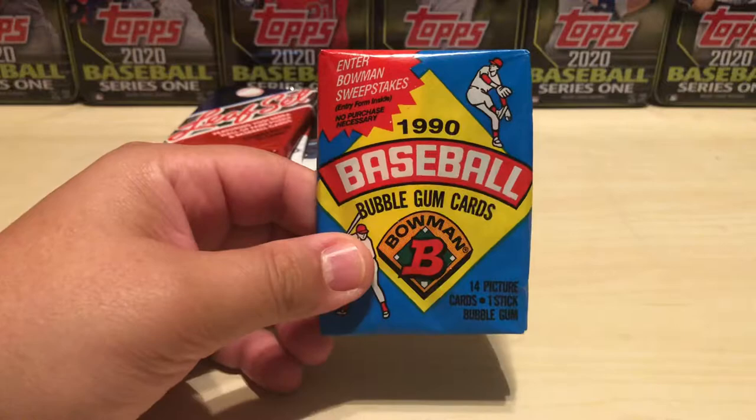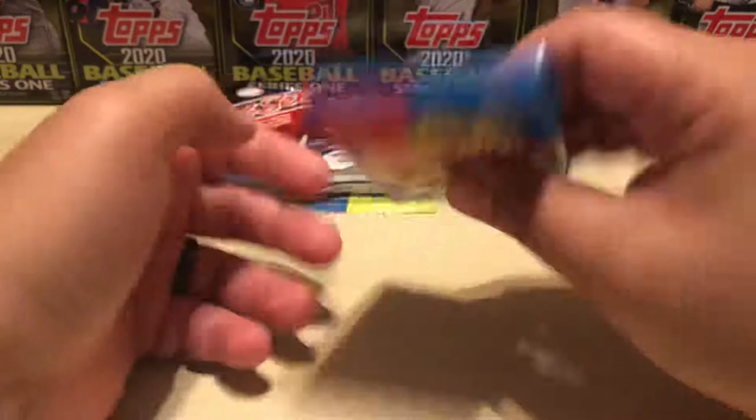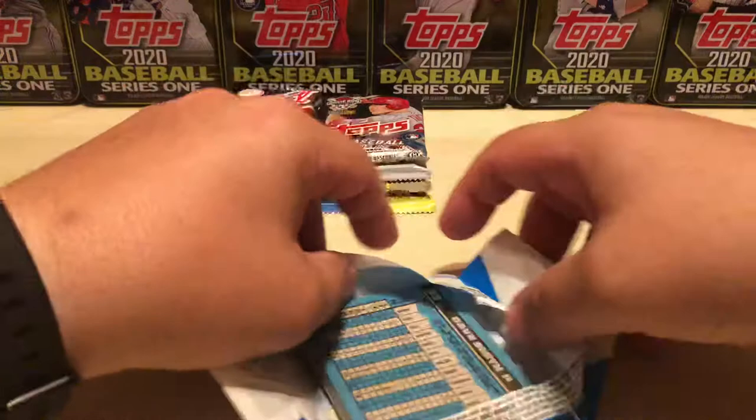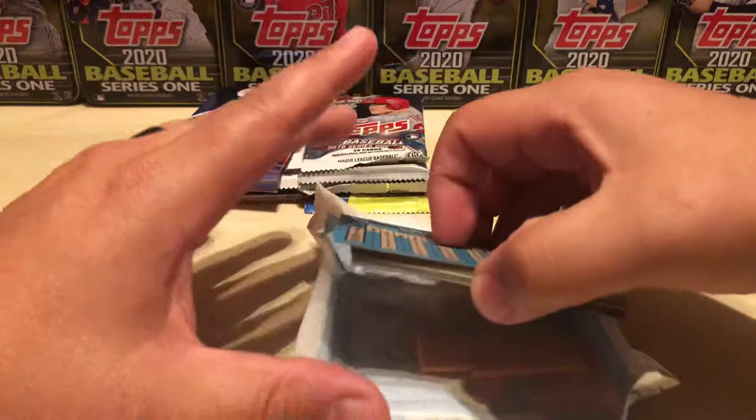We're going to start with '90 Bowman, looking for Sammy Sosa, Larry Walker, second year Griffey, and Frank Thomas. There is a stick of gum right there. I'm going to try to keep this intact — I opened a ton of this back in the day, so I'm familiar with this product. Obviously it's 30 years old, so I'll give that chewing gum a pass.